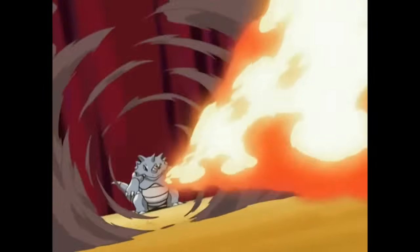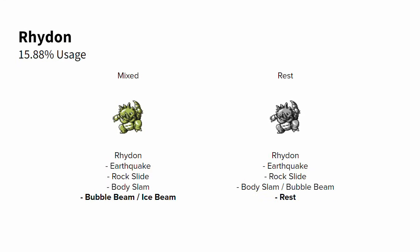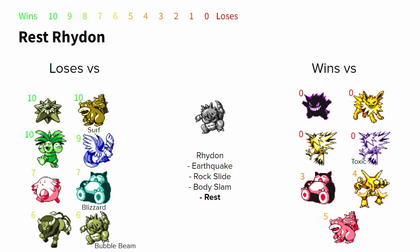Rhydon had about the same usage as Exeggutor. It primarily runs three moves and then one of three options for its last slot. Double STABs alongside Body Slam give Rhydon the best odds into Alakazam. Bubble Beam optimizes the mirror matchup and effectively defeats Gengar, Jolteon, Zapdos, Snorlax, Alakazam, and coin-flips Slowbro — provided Slowbro isn't running Surf. Ice Beam trades out the winning mirror matchup for slightly better odds versus Chansey and Snorlax. Rest Rhydon effectively lures Toxic Zapdos while giving up the Rhydon mirror.